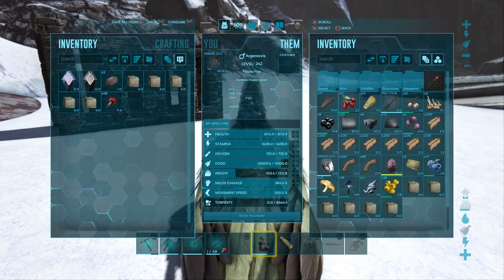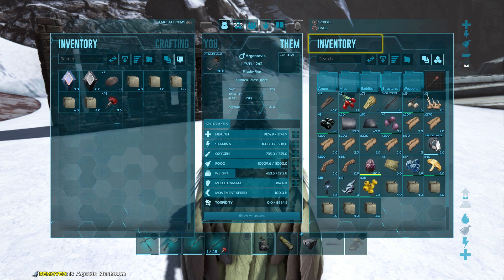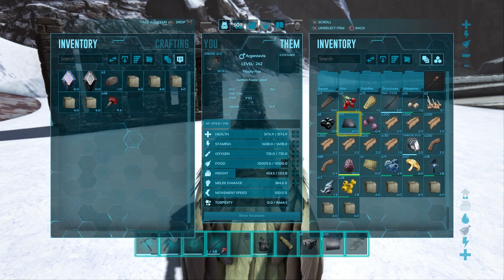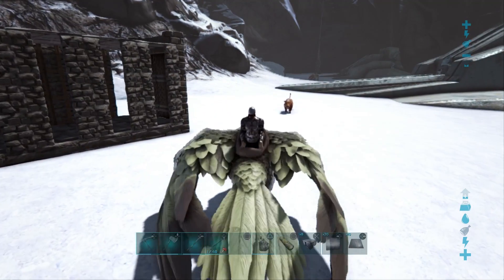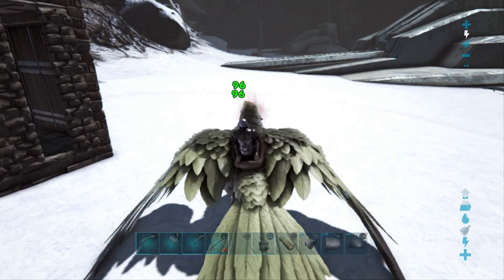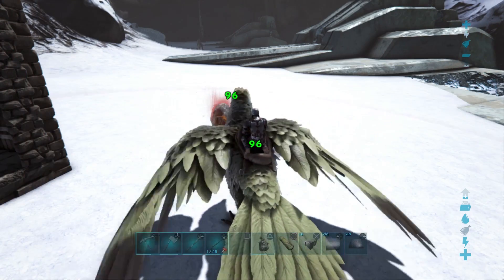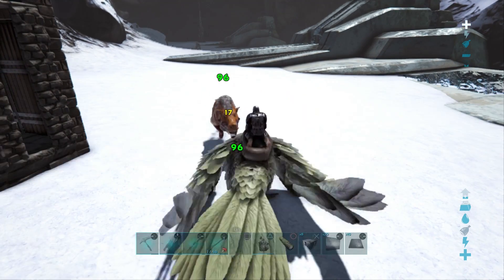Alrighty guys, we're here at our potential base spot. I don't know if we're 100% set on this area just yet — there is a lot of dangerous stuff here. We're in the snow biome and I'm kind of thinking we're going to snap it onto our little snow owl trap, because pretty much everywhere is the same.